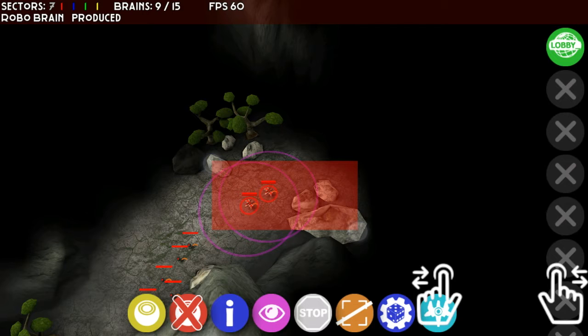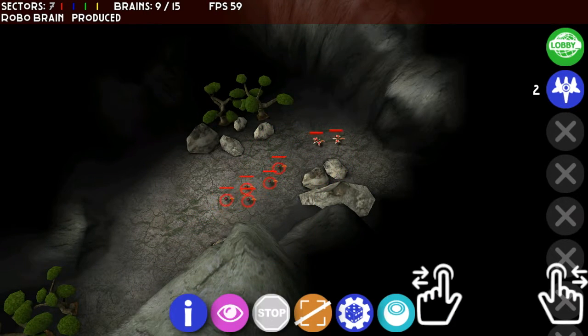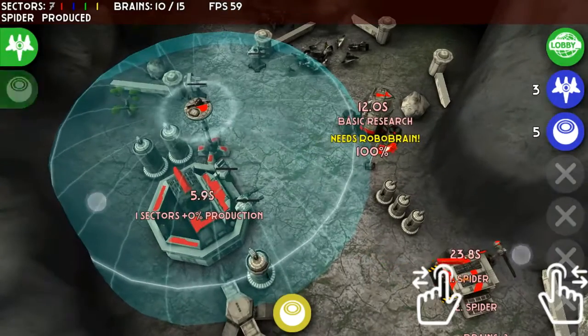Now I've selected the units and I'm going to group them. You see on the right — as you just see me click with my finger — I've just grouped those units, so whenever I want them I'll just press on that icon and wherever they are on the map it'll take me straight to them. I've also regrouped the other robot brains that are following the spider units.